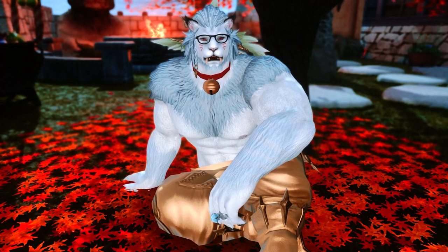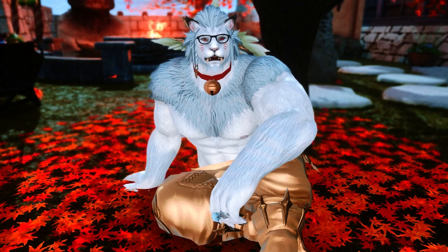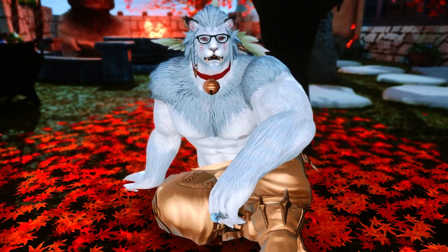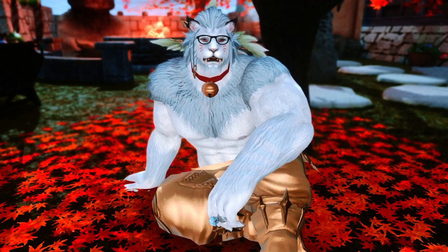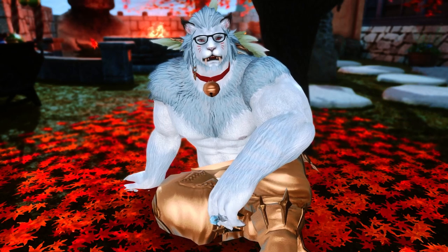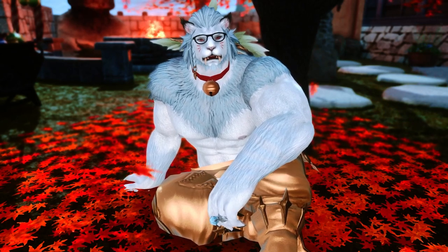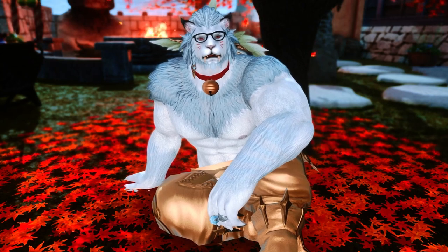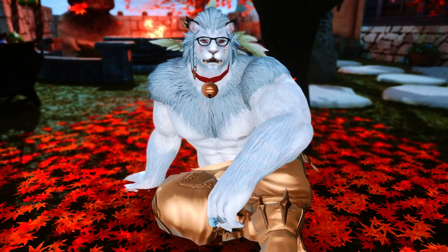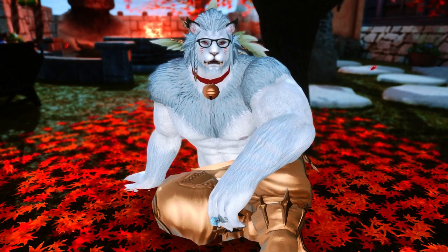Hey guys, what's up, Fur Daddy here. Today I'm coming at you with a guide on how to save gill — not just make gill. This is a guide on how to bypass the teleport cost in Final Fantasy. This has always been in the game, but it's going to be especially relevant because in Endwalker they are raising the teleport price over the 999 gill cap, which means a teleport can potentially cost you 1500-1600 gill, which is a lot.